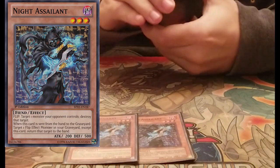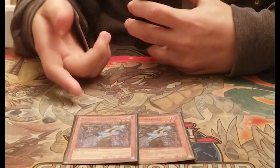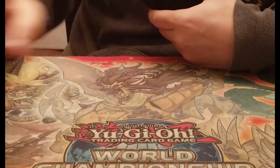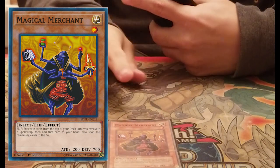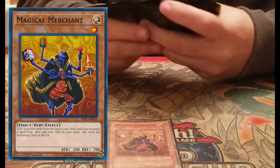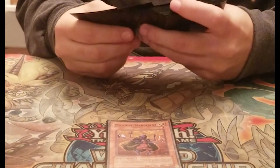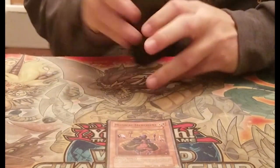Night Assailant does so much — it protects you from Duo, lets you grab back any flip effect if it's discarded with Tribe or Reckless Greed Break or Graceful. It can also pop a monster if you set it. One Merchant — I'm not sure about this card, I've been testing it. Sometimes you do mill your Chaos monsters and that could be bad, but sometimes it mills you the Light or Dark you need.